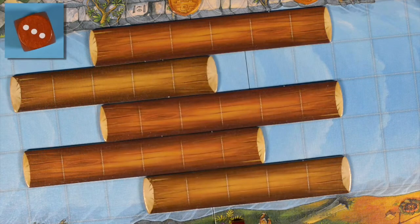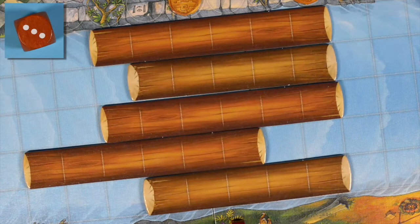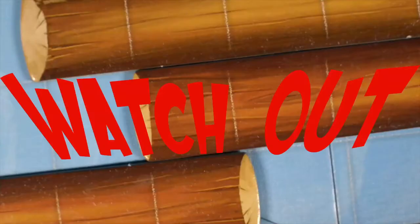The number of dots on the die tells you how many squares to move. You have to push one tree trunk downstream. Adjacent tree trunks have to coincide at least for the length of one square — not like that!